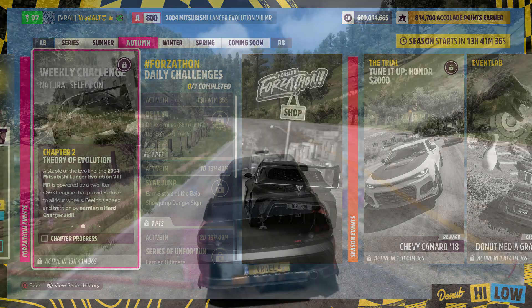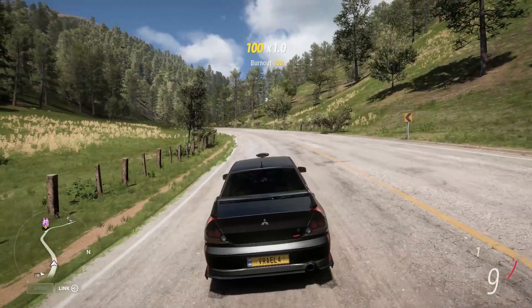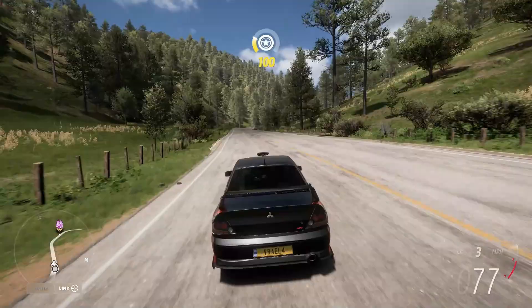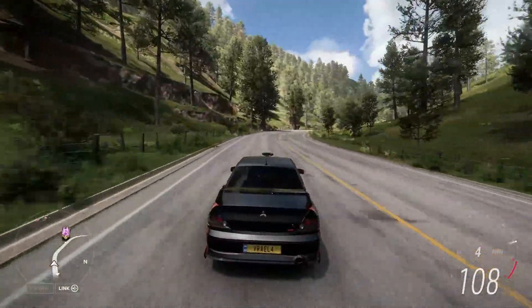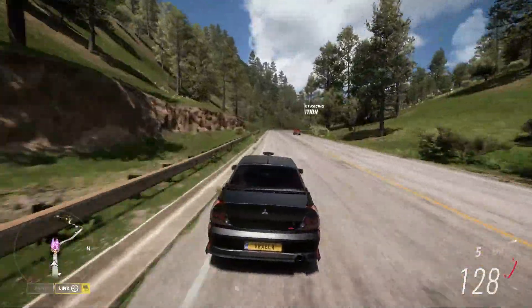It is a definite fact in Forza that it's a lot easier to get a burnout skill when you are in reverse. For a hard charger skill, you have to do a burnout and then get a speed skill relatively quickly afterwards. The best way to do this is put it in reverse, get your burnout skill, and then put it back in drive and get a speed skill.